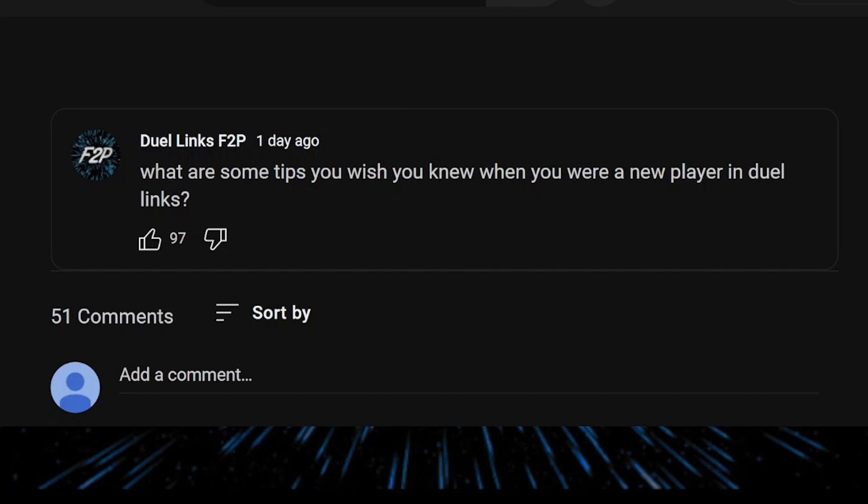The hidden gem locations include the waterfall on the first page of the duel world, the street lights on the second page, the top bubble of the shop on the third page, and the trash can on the fourth page. When you tap on them, there is a chance you'll get a couple of gems.